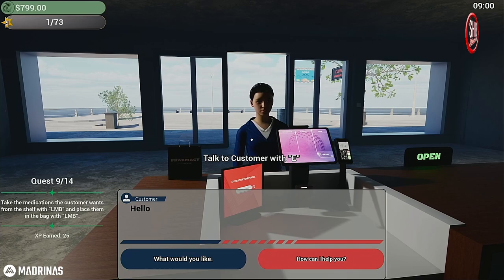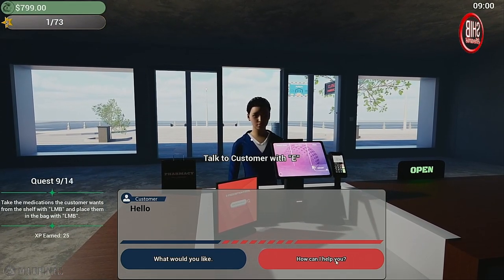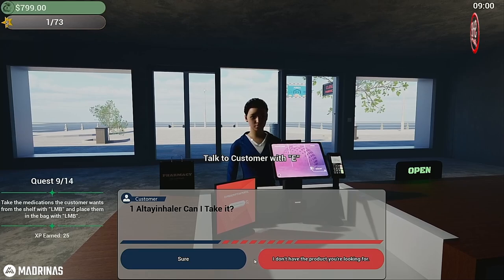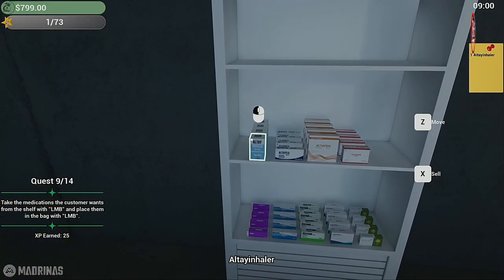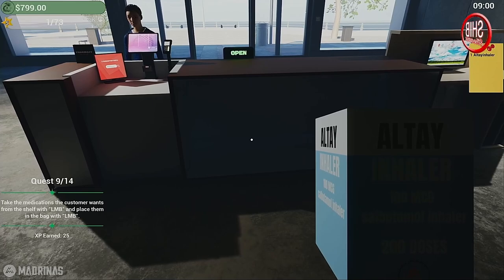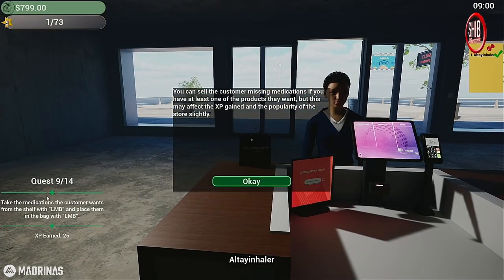I'll worry about that in a minute. How can I help you? Alte inhaler — alright, so I need the alte inhaler. Take the medication the customer wants from the shelf and place it in the bag. You can sell the customer missing medications if you have at least one of the products they want, but this may affect XP gained.